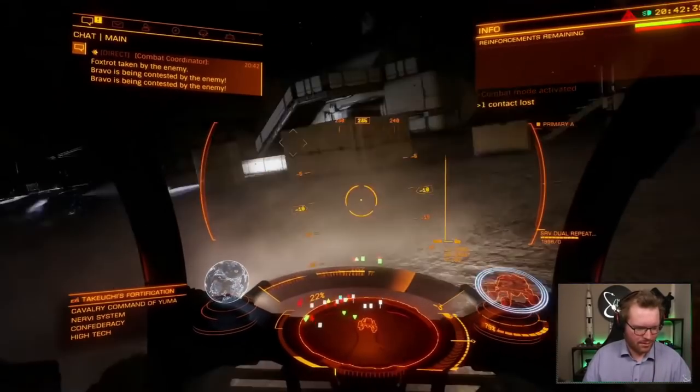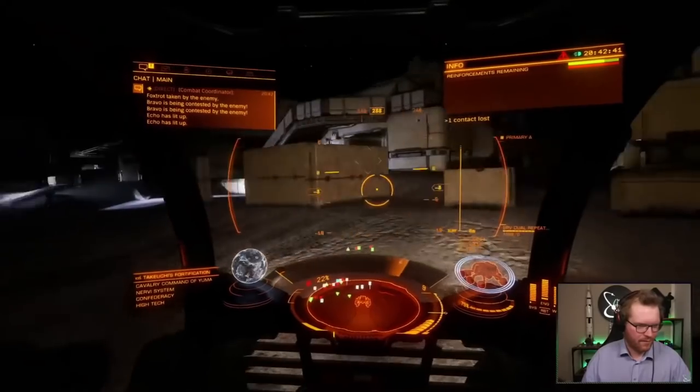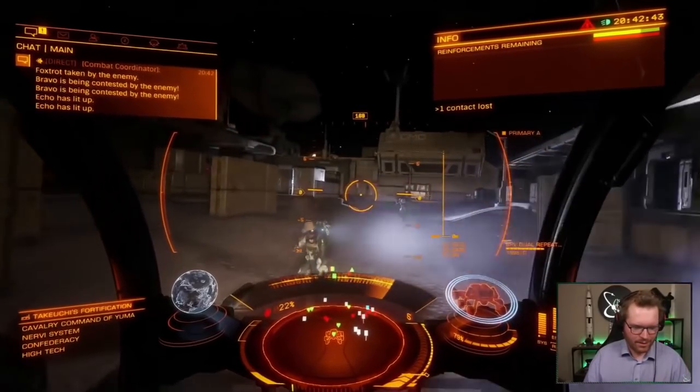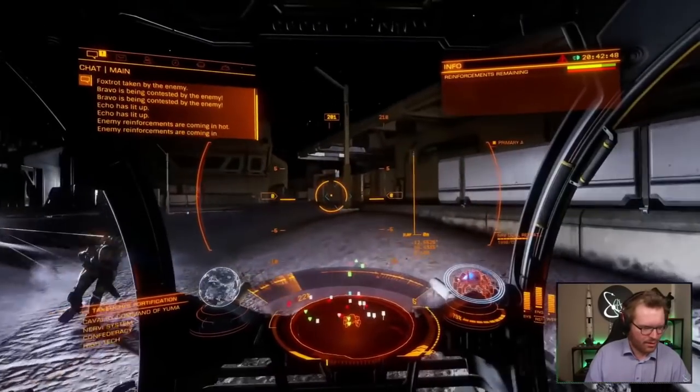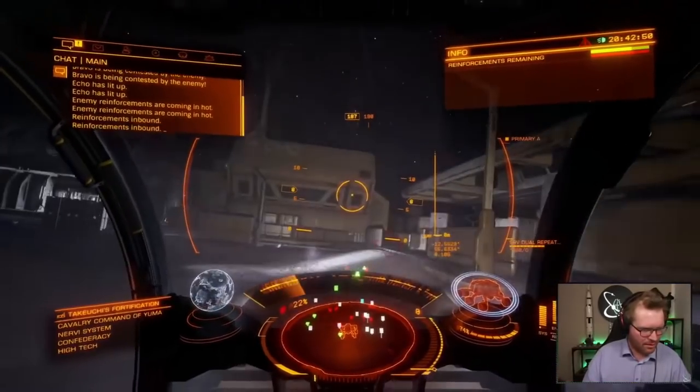Bravo is being contested by the enemy. Echo has lit up. Could you get out of the way please? Thank you. Enemy reinforcements are coming in hot. Reinforcements inbound.